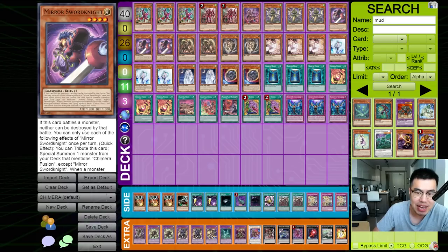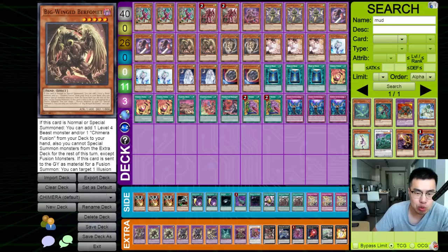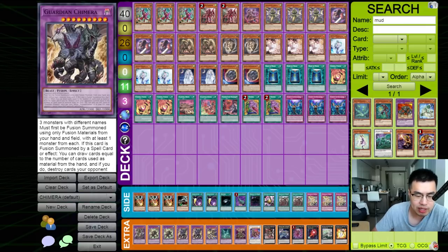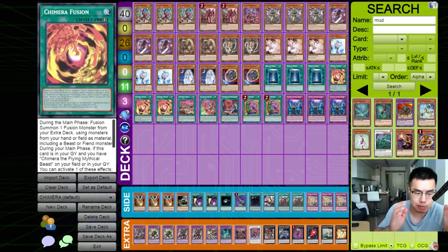Cornfield Coado can be discarded to search any monster that mentions Chimera Fusion. So you essentially have access to any of these monsters, and as long as you have access to Mirror Sword Knight, you can tribute it off to go into Big Wing Burfomet, add 2 cards, and then go into your new Chimera — the King of Phantom Beasts — which discards a card during the end phase from your opponent, or even Guardian Chimera, which is very easy to set up. When Chimera Fusion is used, it has an engrave effect where you can add it back to your hand on that same turn. This card is actually not once per turn for the actual fusion effect, which is nuts.